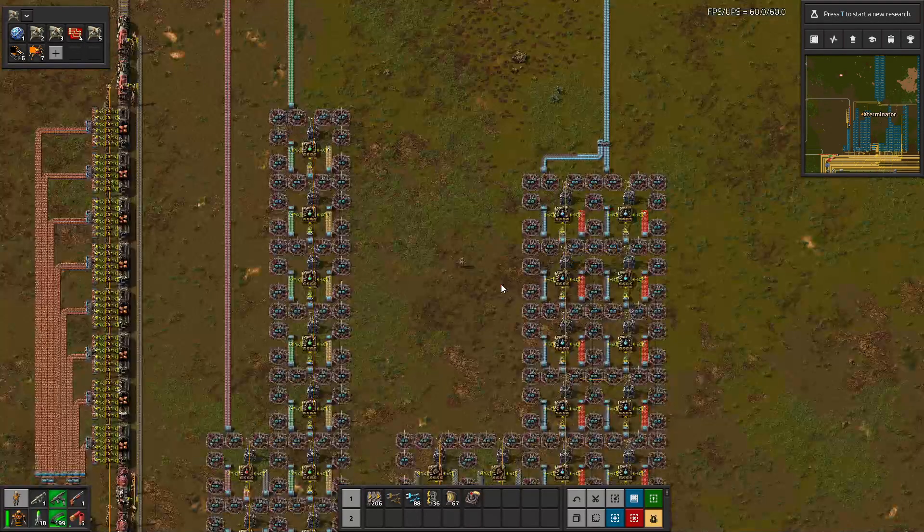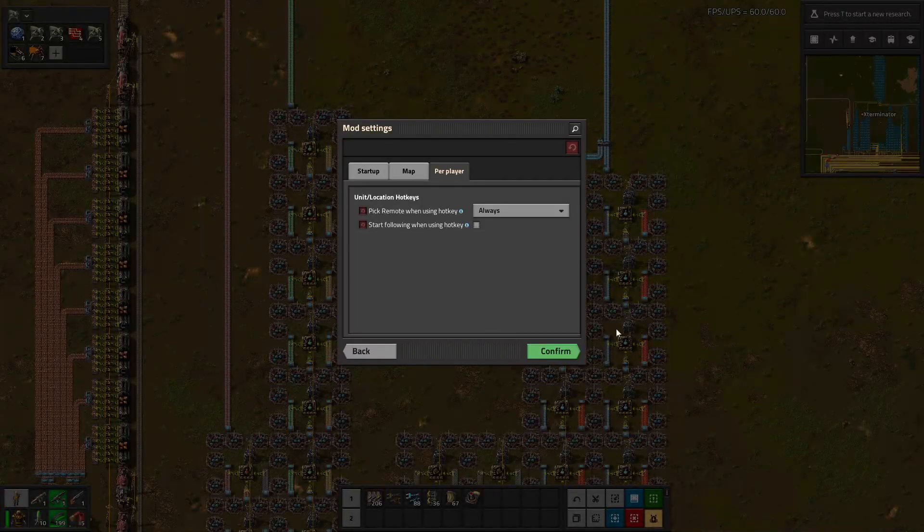There are a few settings for this mod. In mod settings, there's nothing for startup or map, but per player you can set 'pick remote when using hotkey' — which I demonstrated — to only if the cursor is empty, or never. There's also 'start following when using hotkey' to automatically follow the target when using a keyboard hotkey. It's not selected by default but it did work when I showed it.